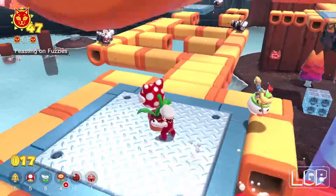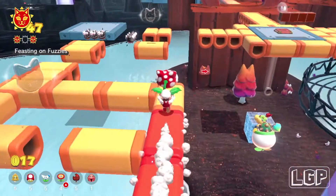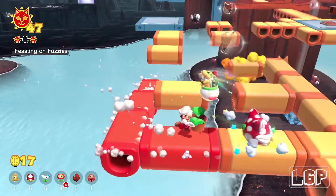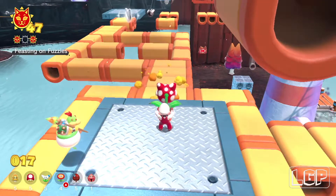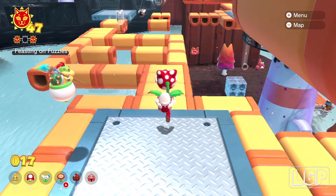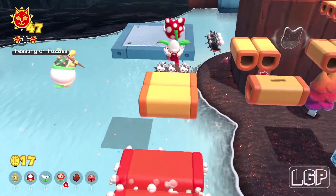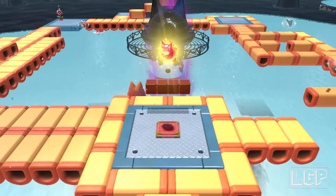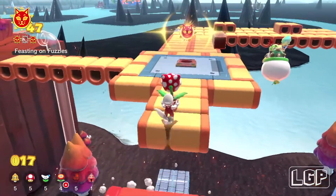Now this is the most challenging part, but it's not that hard. Walk forward to the left-hand side, come back the same way and eat all of them, then rest on the platform until the blocks come back. When they emerge, make a straight run, go around, and jump to the other side — you can jump while holding the plant. I got three of them, then one more, and there we go — our third cat shine!